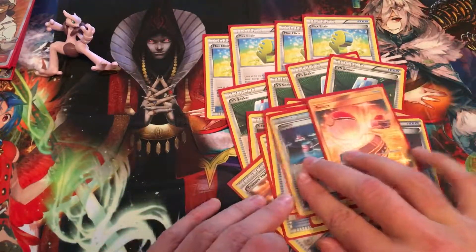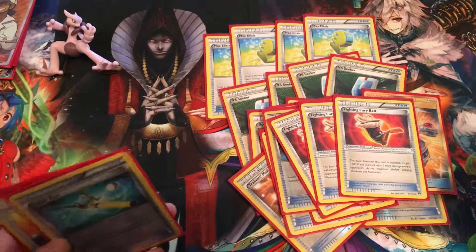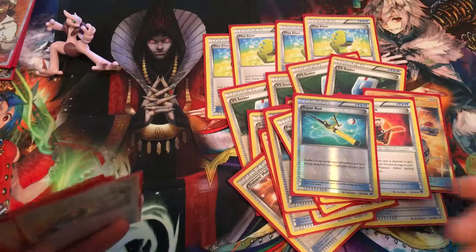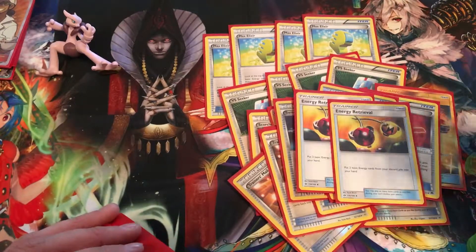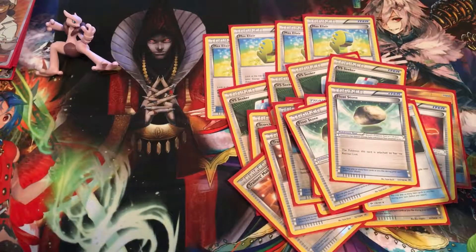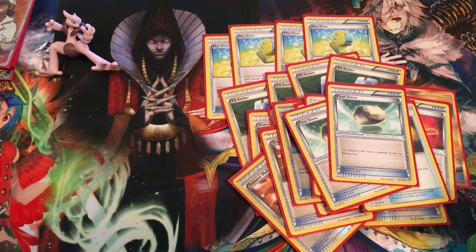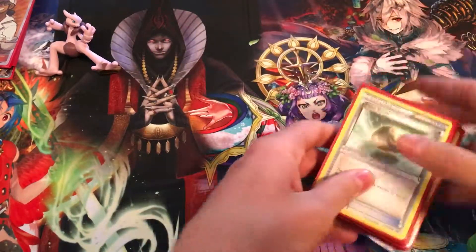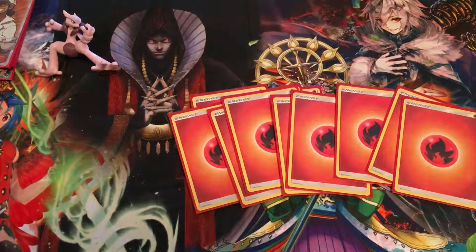I like to run three Switch, one of them being that really cool secret rare from Sun and Moon. Three Fighting Fury Belt for that extra damage and extra HP. One Super Rod because we are going to be throwing a lot of stuff to the graveyard — better to get that back in our deck. One Energy Retrieval because we're going to be dumping a lot of fire energy through Steam Up, Ultra Ball, and Sycamore, so we need to get those back in hand to keep attaching. Last but not least, Float Stone just in case we don't have a Switch — Hoopa is a target and does get hit a lot, so we need to get these guys out of the way.